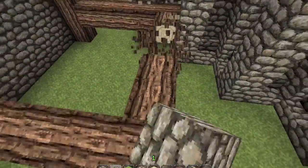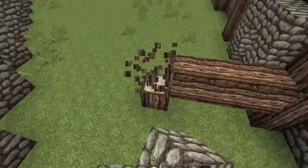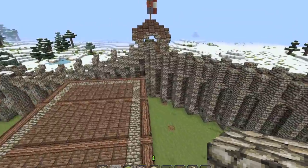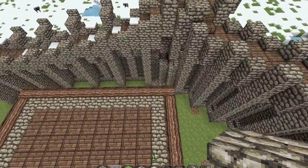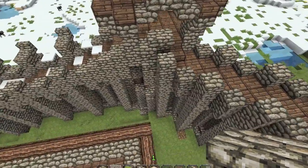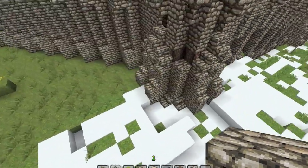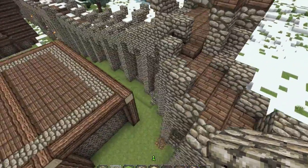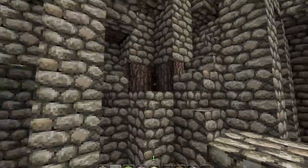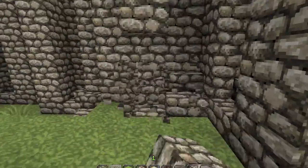This doesn't make any sense. We do have a tower though — we need to make an entrance for this tower. You can't actually get in from the outside. So this tower actually needs an entrance, and it needs to go through this.